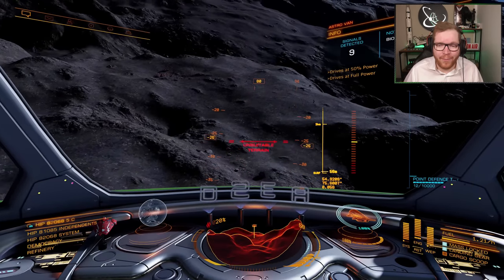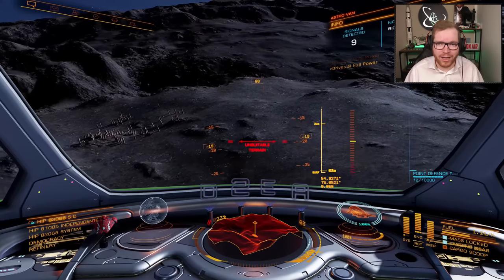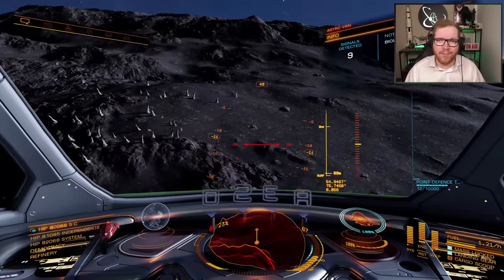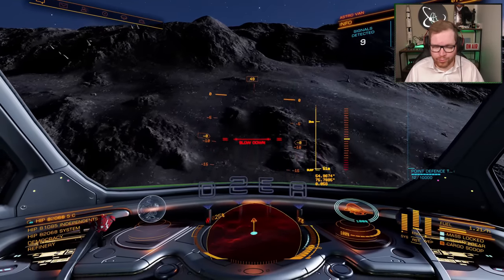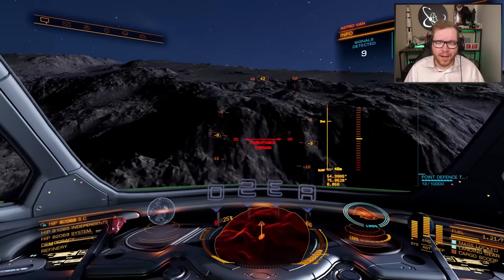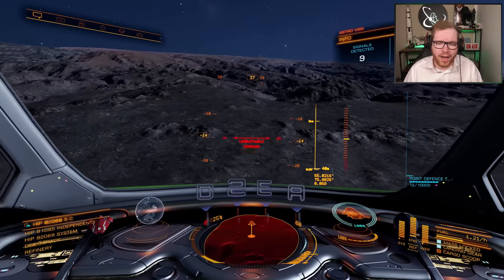Once you've found your plant site, it's time to begin looking for the plants. Depending on what area you're in, you're either going to use the ship or the SRV. If you're flying over a mountainous rugged area, I recommend you keep your landing gear down to slow your ship down a bit, keep the speed at around 50 meters per second, and then just fly low over the surface looking for the plants.